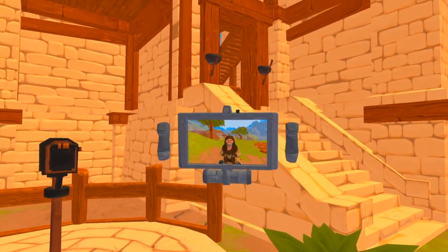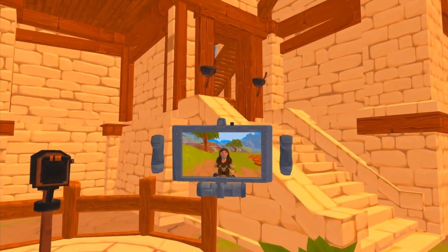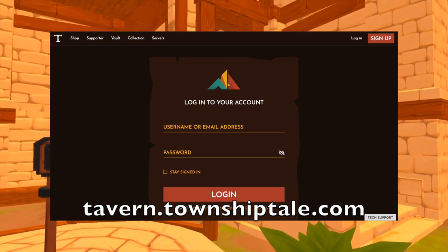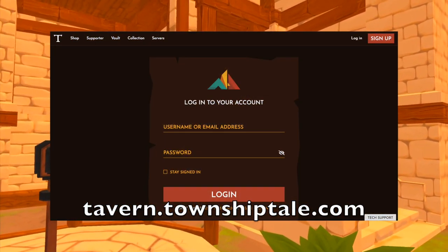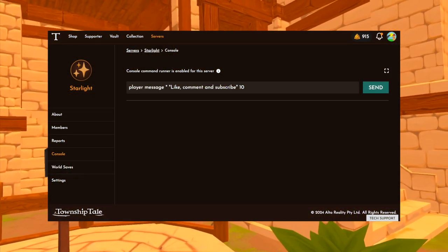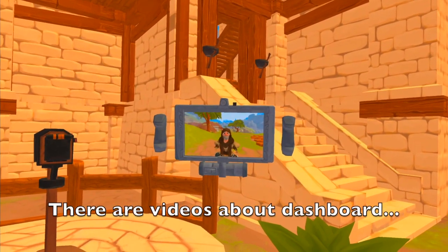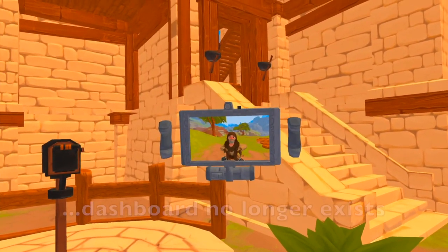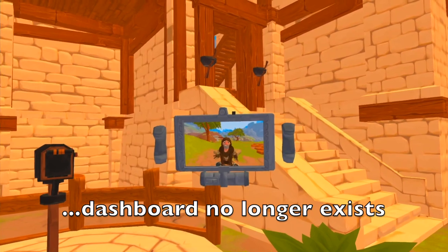If you're going to do any kind of commands or anything like that, you're going to want to make sure that you can access Township's website, Tavern, because we're going to be doing everything in console. So before you begin, make sure you can do that. Make sure you can log in. If you can't, you need to click the Forgot Password button, open a ticket, something like that.